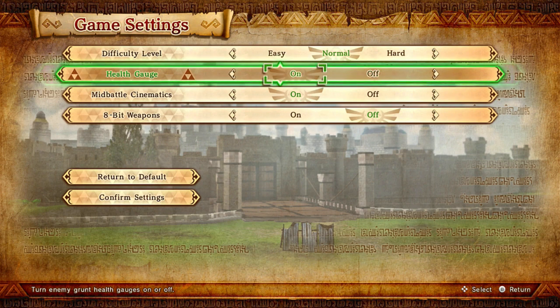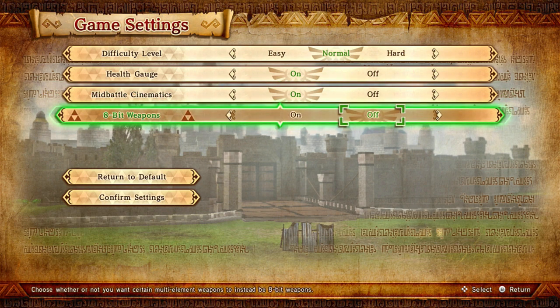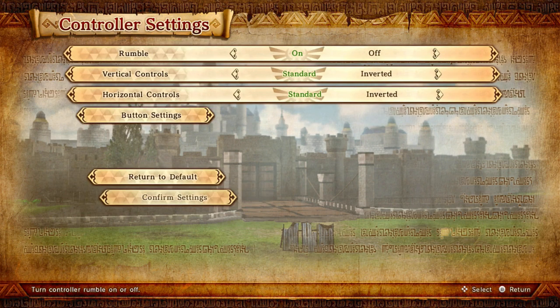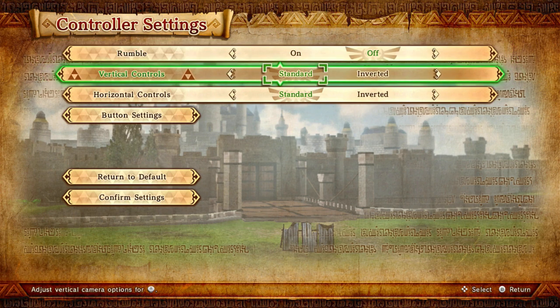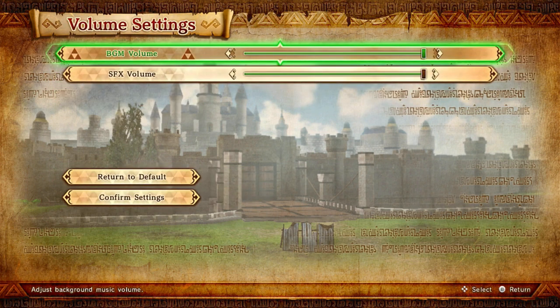In the settings: enemy grunt health gauges can be turned on or off. For adventure mode, whether cinematics play during battle - I'll keep that on since I'm doing Legend Mode first. 8-bit weapons option - no. Controller settings: rumble, I like to put off, I don't really like rumble in games. I'll keep the other settings standard. Volume settings look fine too.